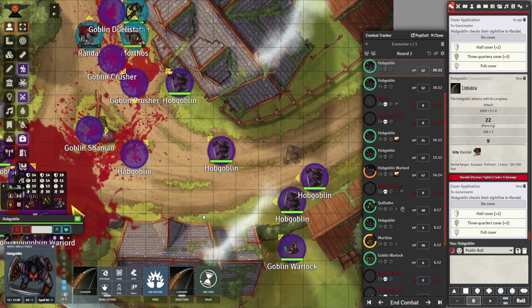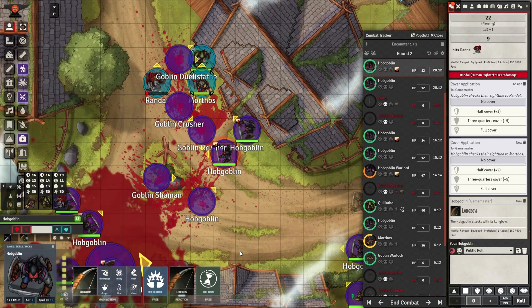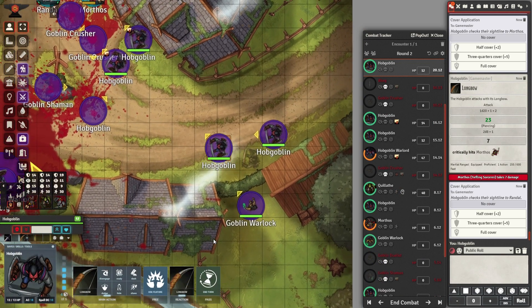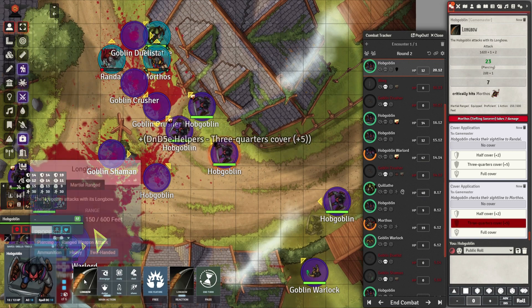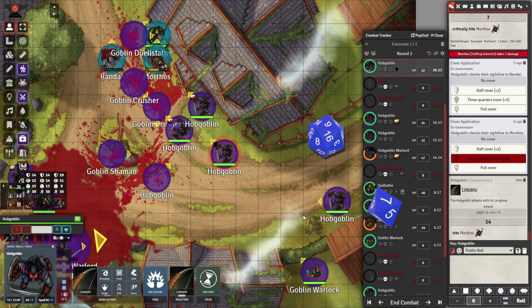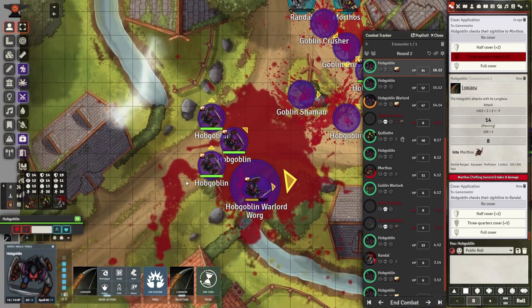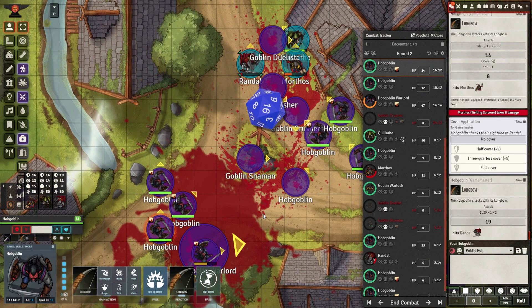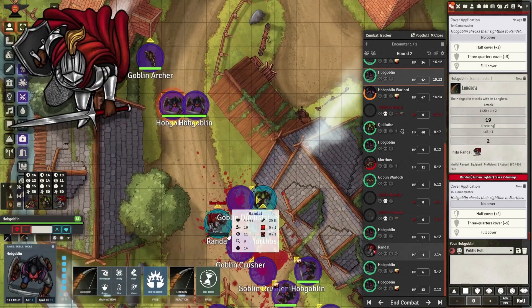The next hobgoblin maintains formation and fires a crossbow bolt, targeting the spellcaster and realizing he is the main threat. The fighter can be handled easily. Another hobgoblin comes up from behind trying to maintain formation, and this one has a little bit of cover — I use the cover automation I described in my top 10 modules videos. It automatically gives an armor class bonus by subtracting from the hit roll dice.